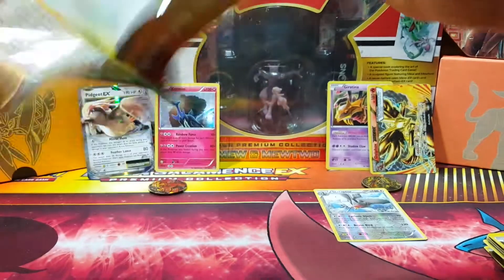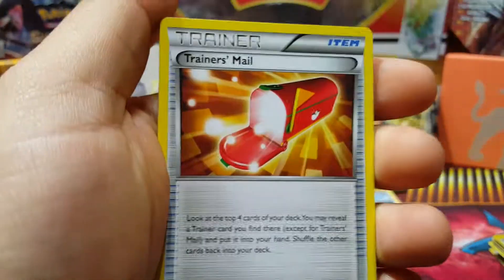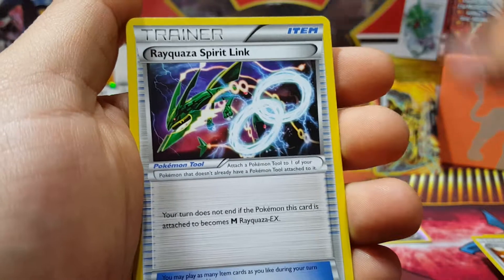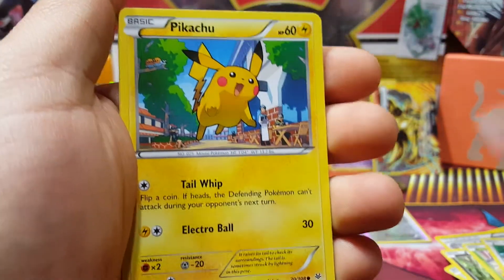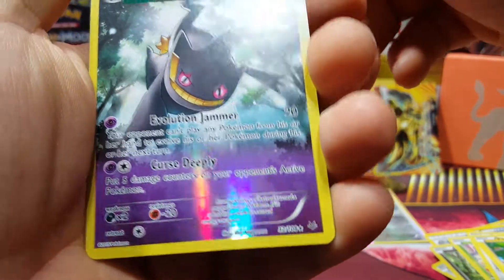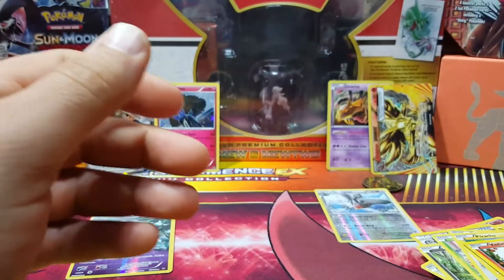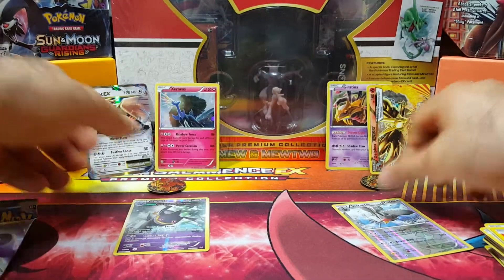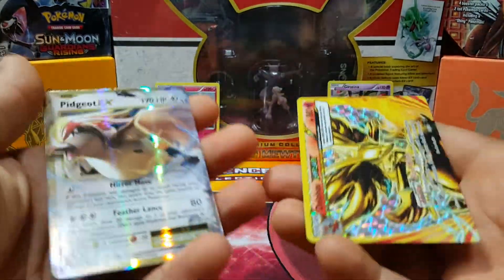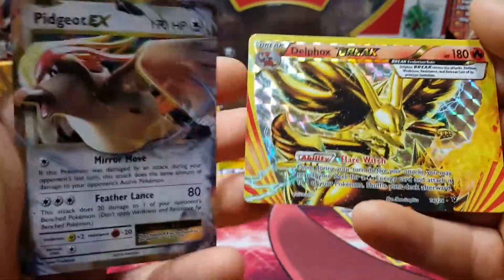I think so far this blister is going to win — the Xerneas blister. Opening Roaring Skies: Manectric, Trainer's Mail, Rayquaza, Swablu, Fletchling, Pikachu, and a Bunnelby reverse rare. We got a BREAK and an EX! These are our pulls today — not bad, one out of three on each one. That was interesting.